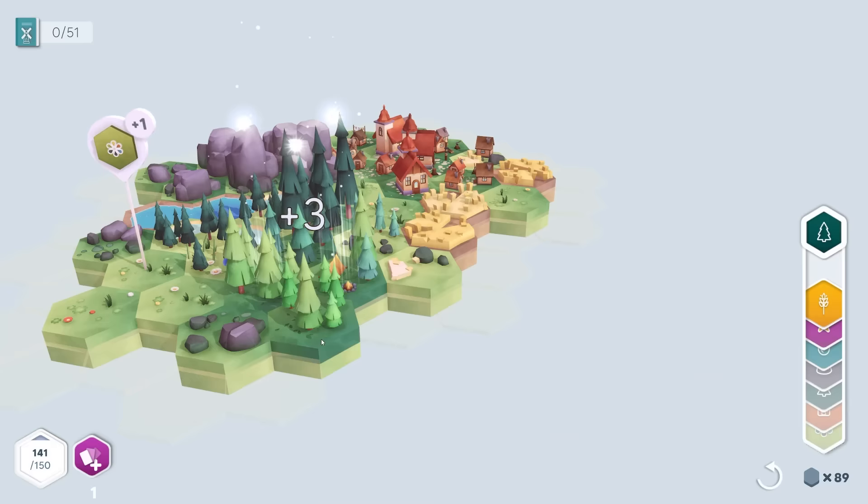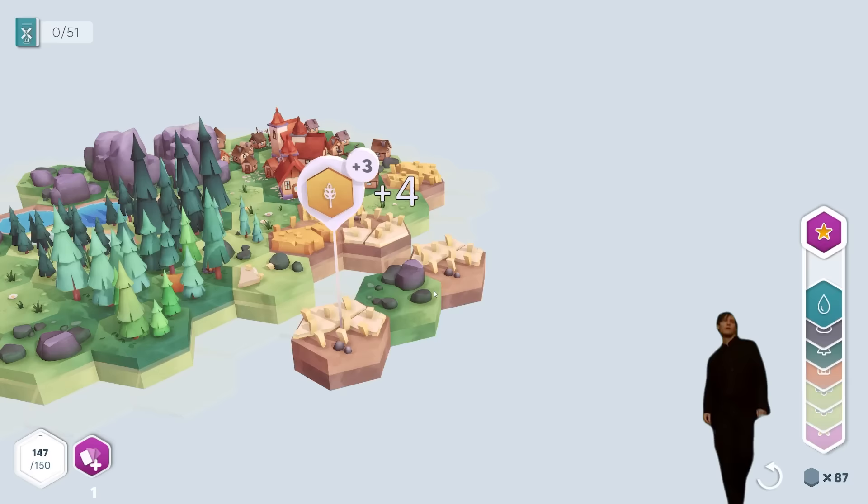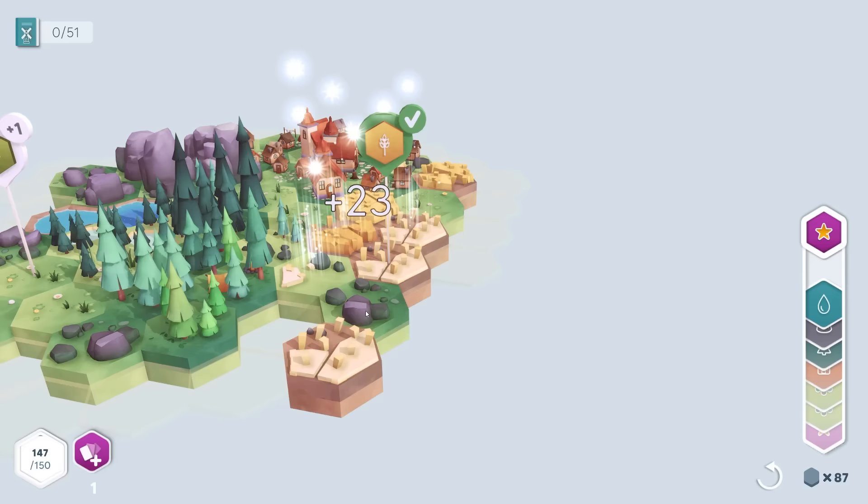Forest there. Wheat over this way. Oh, and then a quest — nice, and it's a wheat one, which means I can literally just do that and it does it straight away. In fact, if I rotate like that, then we're against the rock as well. That's 23 points. Bloomin' L. Upgrade.